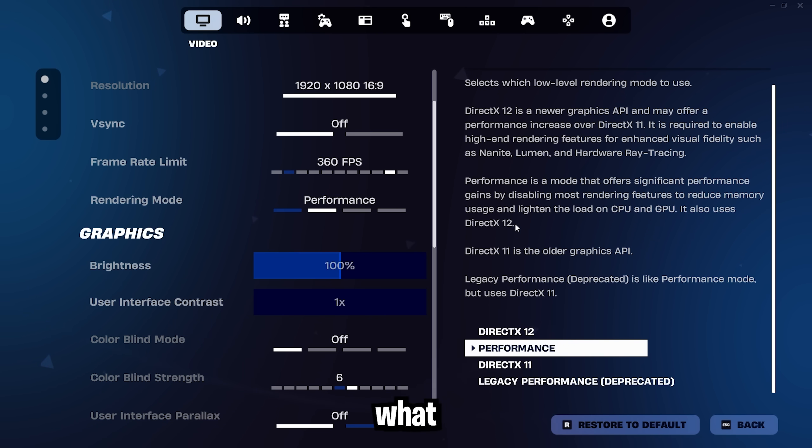The new performance mode also uses DirectX 12. So we're going to compare the old performance mode using DX11 to the new DX12 performance mode. The first thing I thought when I saw this was that it could be drastically better for AMD graphics card users who want lower fidelity and better performance but have experienced stuttering, bad frame drops, and bad 1% lows. When using an AMD card in the old performance mode, it was very stuttery, average FPS was lower, and it felt a lot worse.